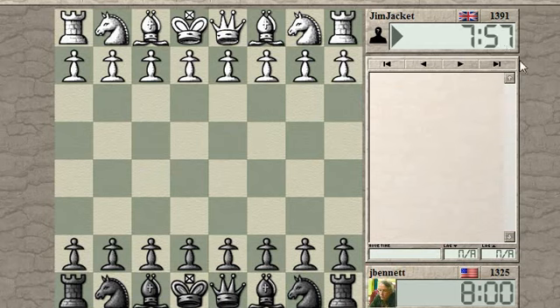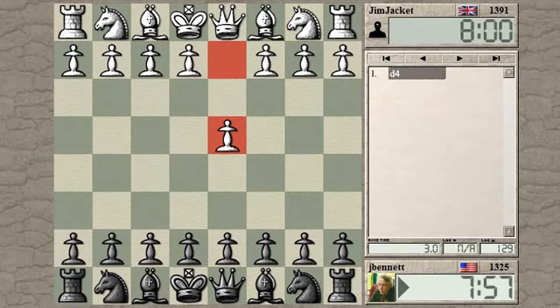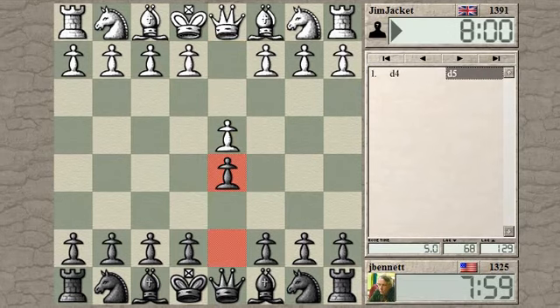Game started. Jim Jacket from the UK starts off with D4. Let's try one of these D4, D5 openings.